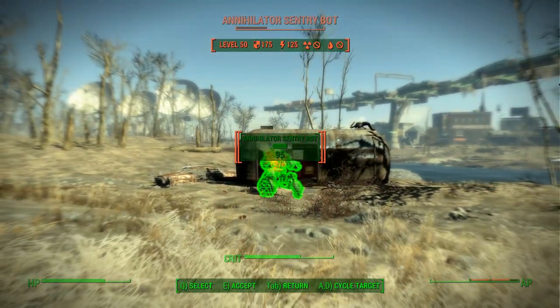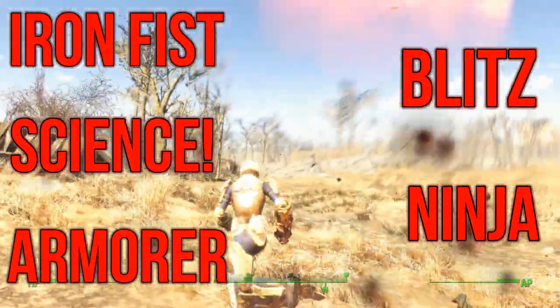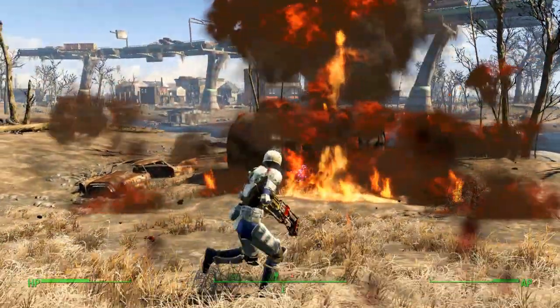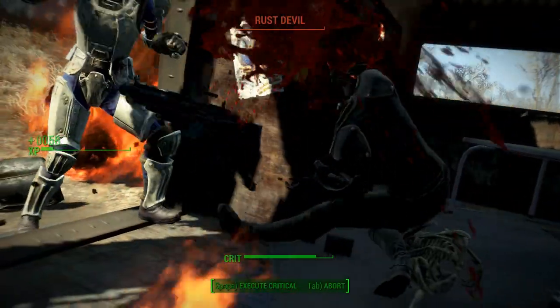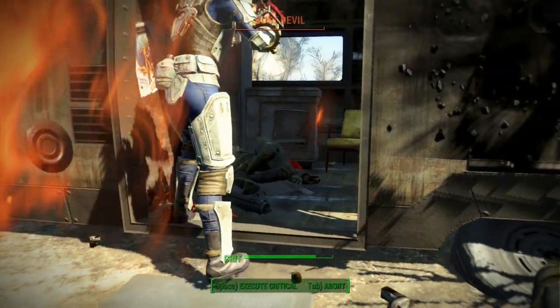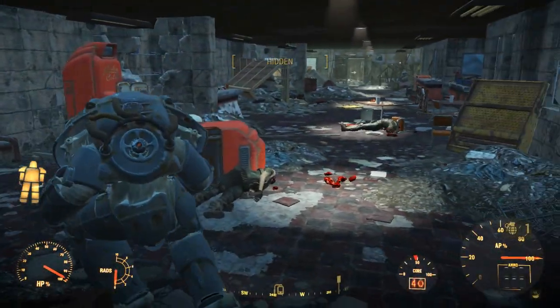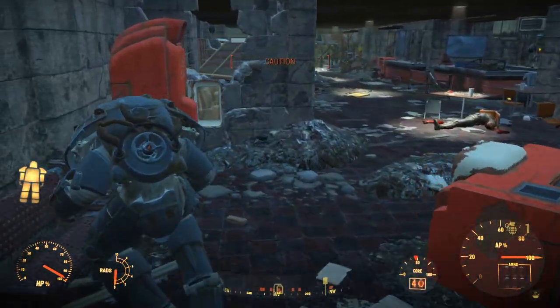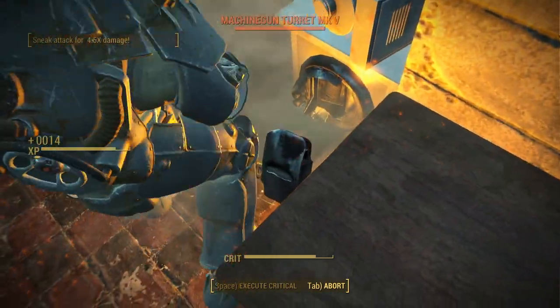The essential perks for this build are Iron Fist, Science, Armourer, Blitz, and Ninja. Iron Fist is our main damage dealing perk — the Mastermind is a talented martial artist who gains pleasure out of dealing with her enemies up close and personal. Science and Armourer are our modding perks, letting us make all our gear as advanced as possible, and also helping us improve energy weapons to their maximum potential.